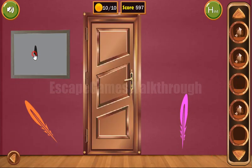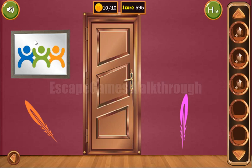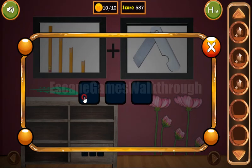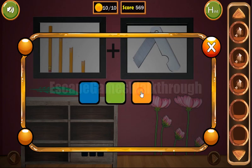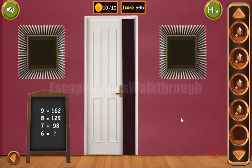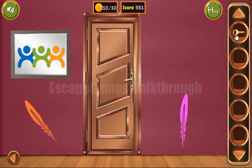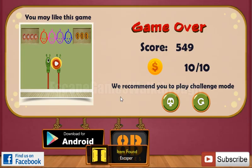We can wipe this frame with the rack and get the colors: blue, green, and orange. Let's use them here — blue, green, orange. Here is the last gem, and if we put all of them here we get the key to escape. If this video helped you, please like, subscribe, and bye!